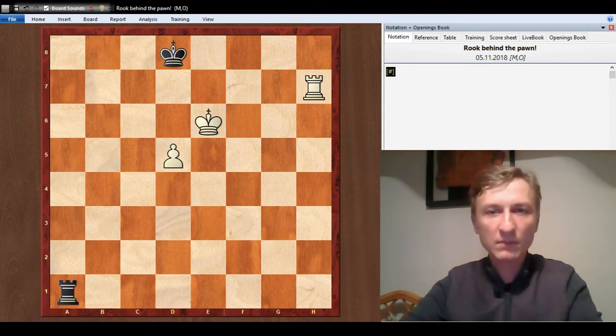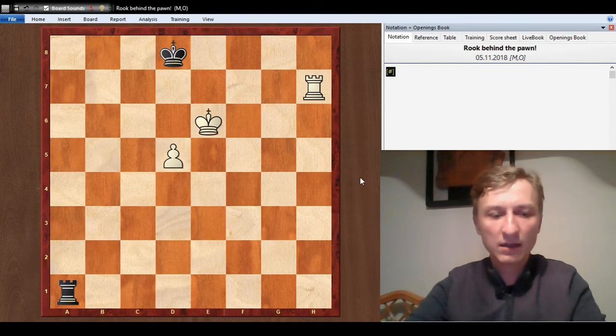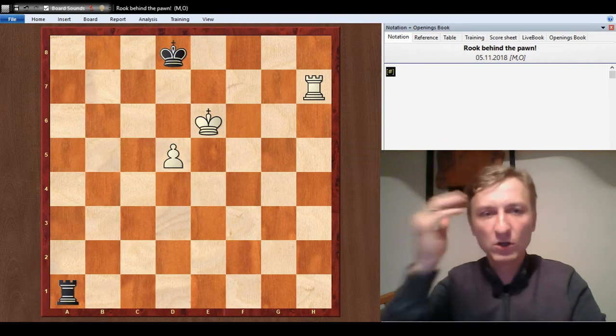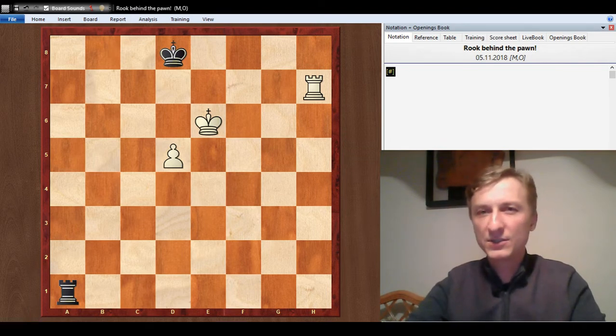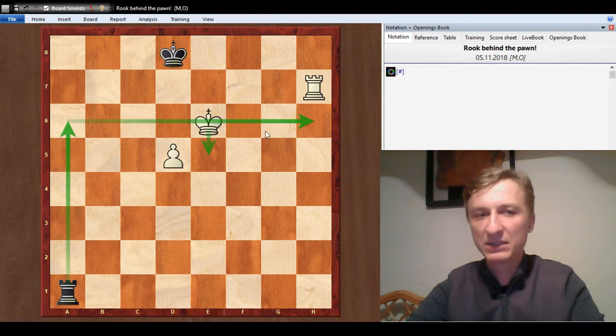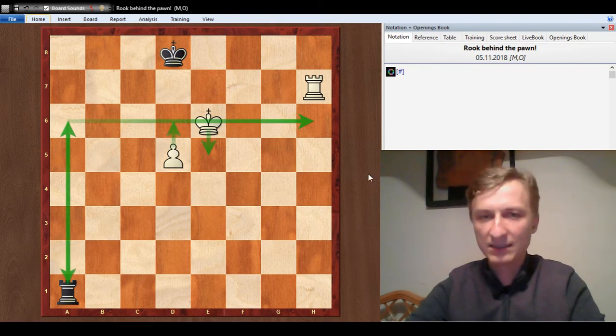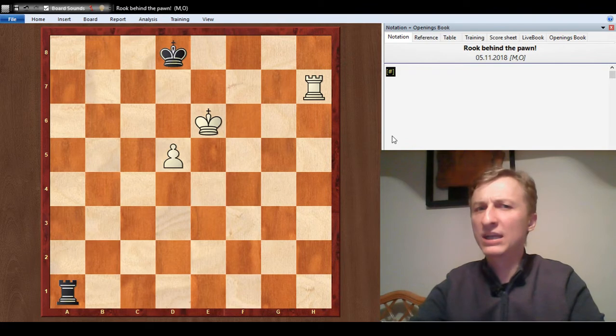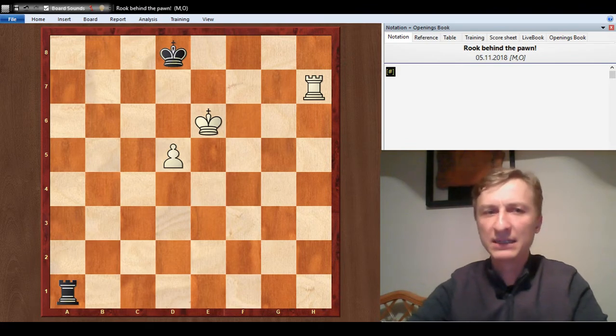So it is black to move in this position. How do you hold this? I assume that you know the Philidor position. If white's king was on e5, that would be simple — rook goes to a6 cutting off the king and that's pretty much it. If white goes d6, rook comes back to a1 and that's a simple draw. I would like to focus on what is quite rare — getting a Philidor position when you're defending.